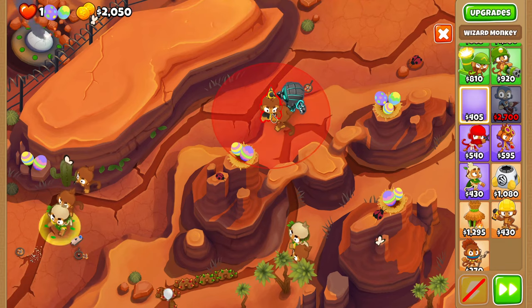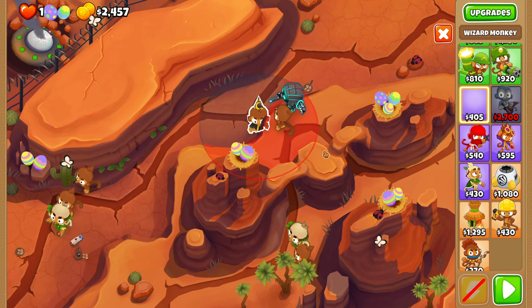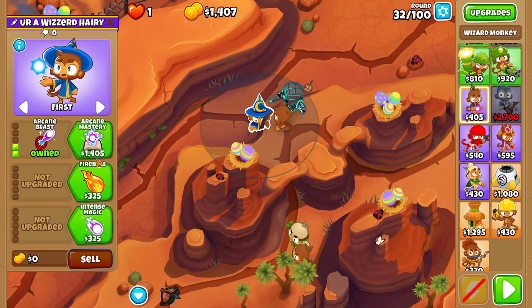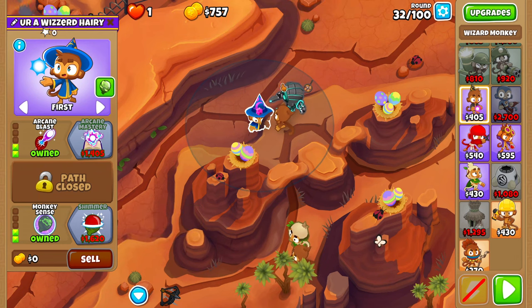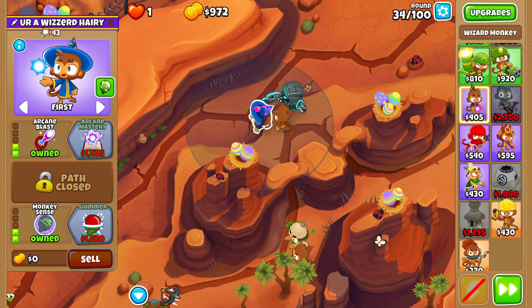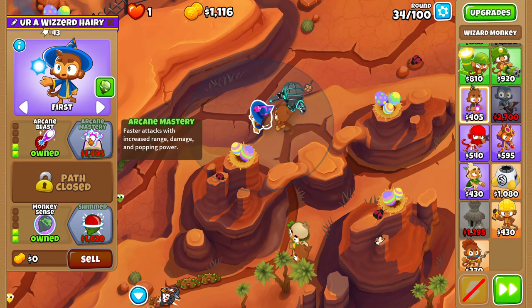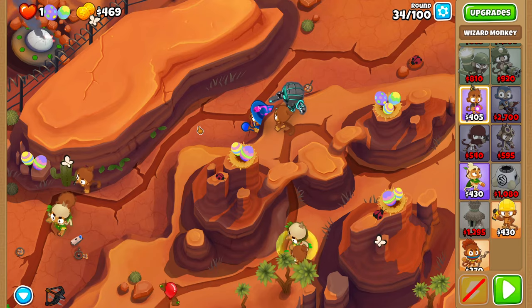Even though we already have two Druids of the Jungle, we still have to buy a third early-game tower to be able to deal with camos. The best tower I've found for this is a 302 Arcane Mastery. Place him as top right as possible, and upgrade him to a 202, because Quincy can't even solo all the camos on round 33, let alone any rounds before 40. You should be able to afford Arcane Mastery in the middle of round 34, and once we've got that, we can cruise all the way to round 40 — but don't play round 40 yet.